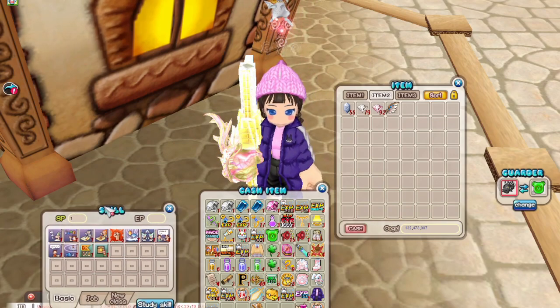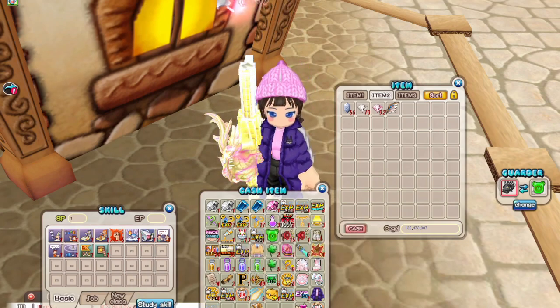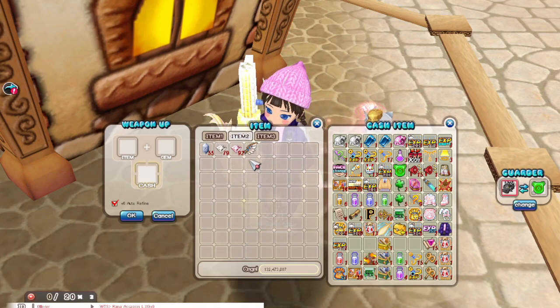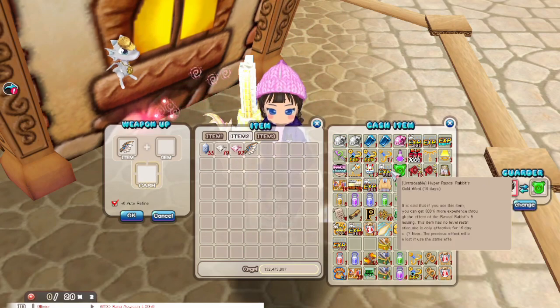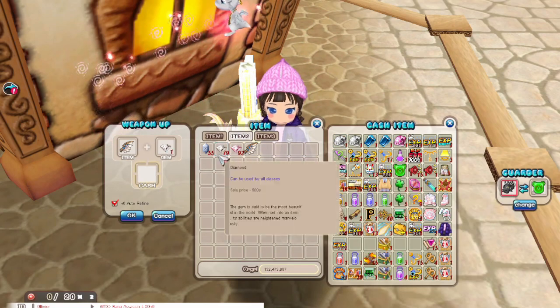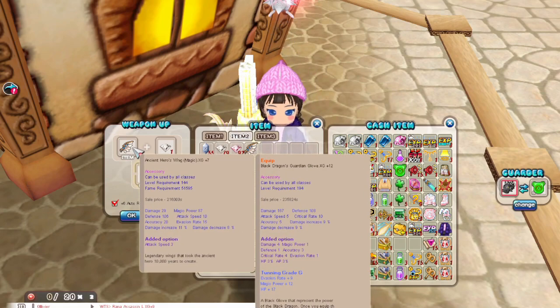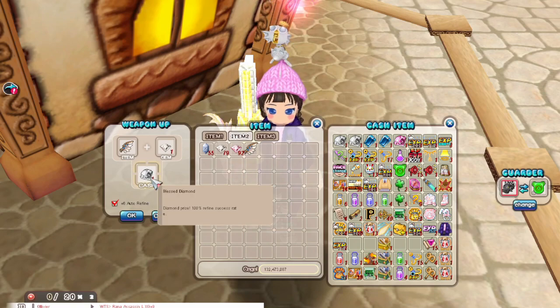This is the first time for me in forever refining with these cash items so I'll go slowly so that I don't make any mistakes. Alright, this is a normal item, which is why we're able to use blessed diamonds. As far as I know, we're not able to use blessed gems on special items.